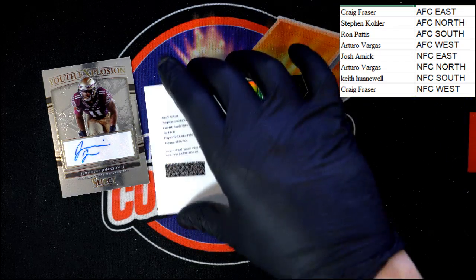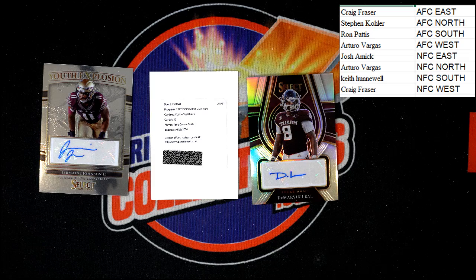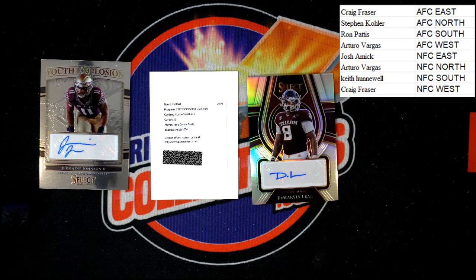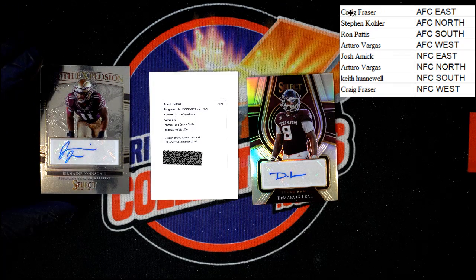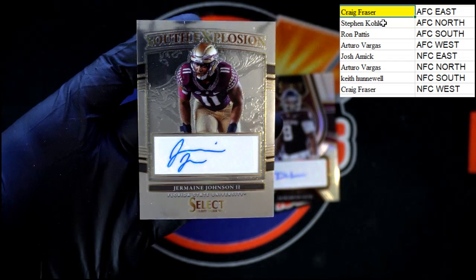Jermaine Johnson, Castro-Fields, and Leal — I'm going to look them up on the checklist right now. Jermaine Johnson — okay, Jets! This one will be going to AFC East. Who's got AFC East? Craig F with the Jermaine Johnson. So Jermaine Johnson is for the Jets — that one is going to AFC East.